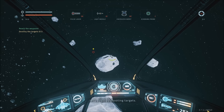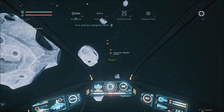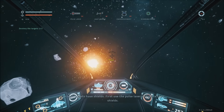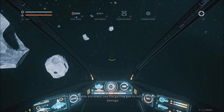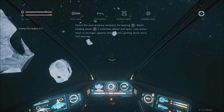Let's begin by shooting targets. Well, that seems easy enough. The next targets have shields. First use the pulse laser to deplete their shields. When the shields are down, use the Gatling gun to inflict greater hull damage. Alright, so select the next primary weapon by tapping up on the D-pad. Holding down up on the D-pad, the selection wheel will open. Okay, so that's that.